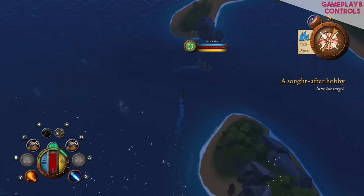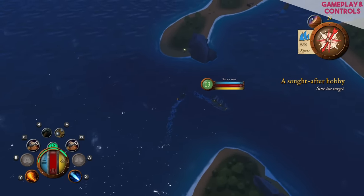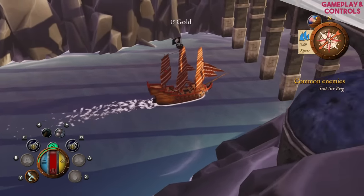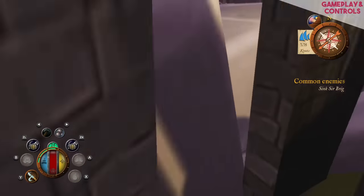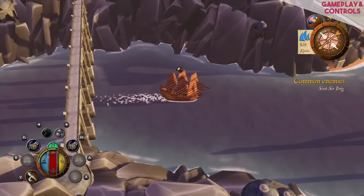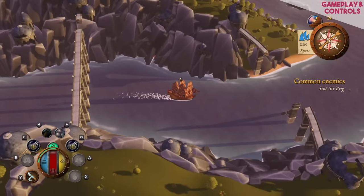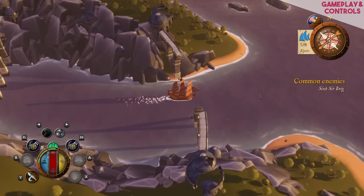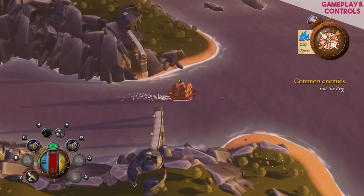That takes me to another critique of the controls. The developers have opted to fix the perspective so you can't rotate the camera, and I can think of at least five or six times where scenery blocked my vision — allowing rotation would have fixed this. Perhaps they did it to make navigation easier, but they could have allowed the compass at the top right of the screen to rotate to reflect camera movement, which would mitigate that and make it a non-issue.